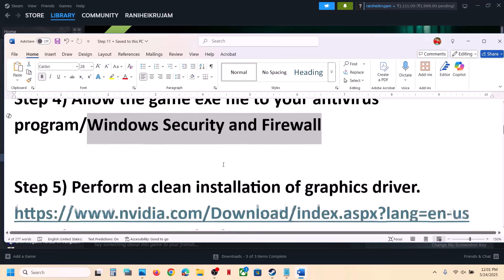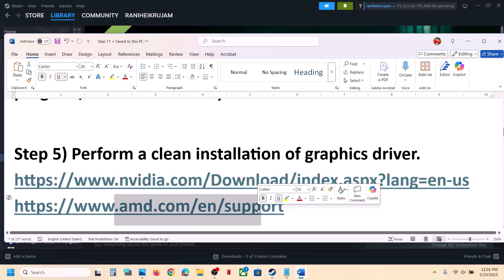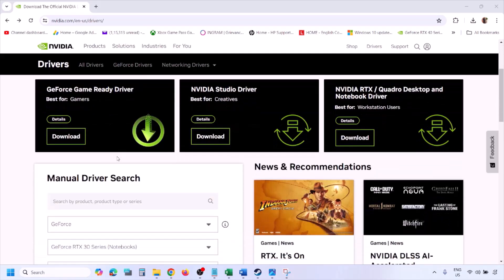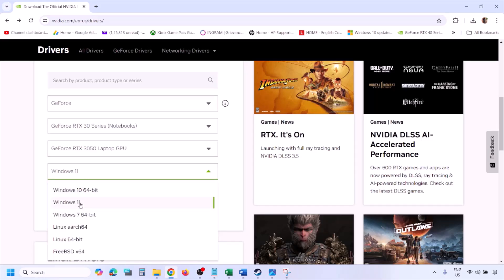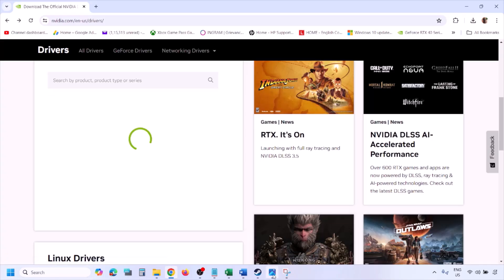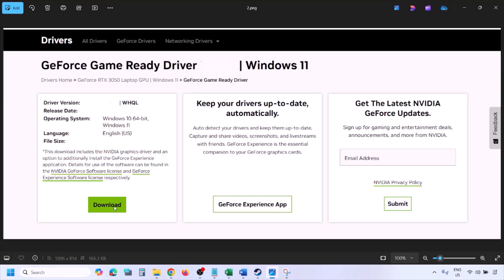Still not working? The next step is to perform a clean installation of your graphics driver. If you have an NVIDIA card go to the NVIDIA website; if you have an AMD card go to the AMD website. On the NVIDIA website, select your graphics card from the list, make sure you select the right card and the right operating system — Windows 11 or Windows 10. Click Find, then you will see the latest GeForce Game Ready Driver. Click View, then click Download and let the download complete.